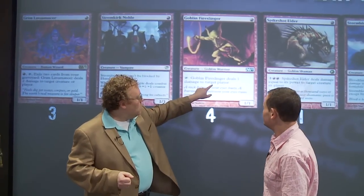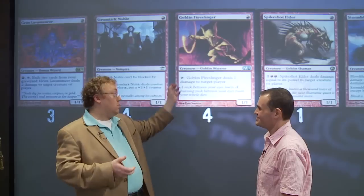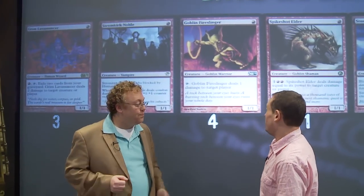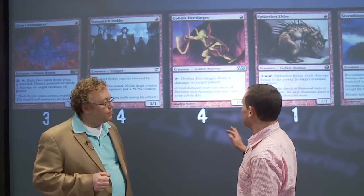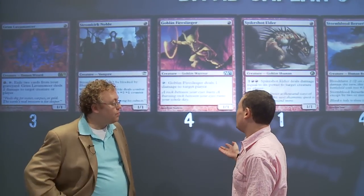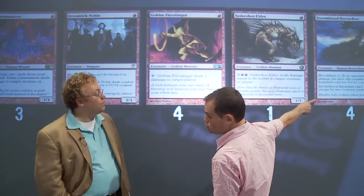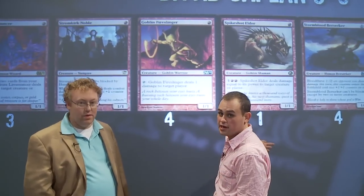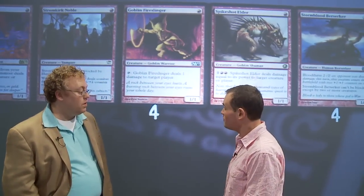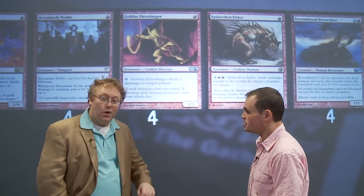Goblin Fireslinger — you'd really want the words 'creature or player' in the bit that says deals one damage to target player, but it's in the deck. It's an extra one-drop. It's not the best one-drop, but it's extra. It normally deals about three to four damage over the course of the game, but it also enables your Stormblood Berserkers, which is very important in a hyper-aggressive build. It can also target yourself to prevent Timely Reinforcements, which occurred a couple of times. So it's been quite useful.